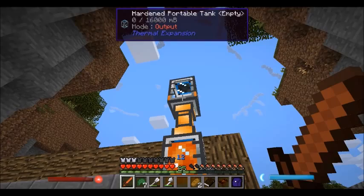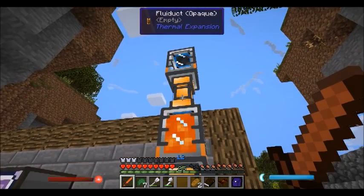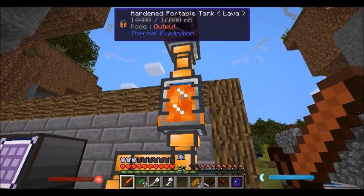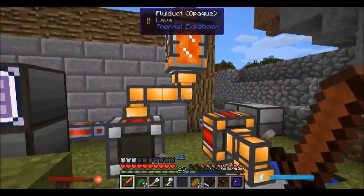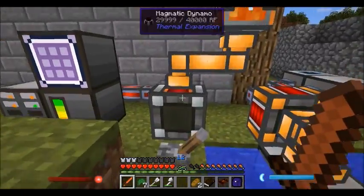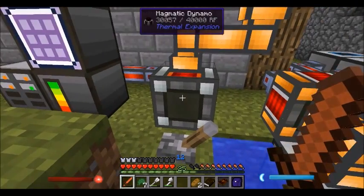Long story short, we're already out of lava in the top, we're out of lava in the fluid duct, and we're running out of lava in this one. There'll be lava in this fluid duct as well - double the amount obviously because it's two fluid ducts - and then there'll be lava in this magmatic dynamo.